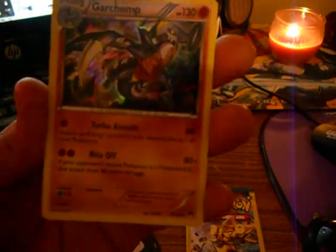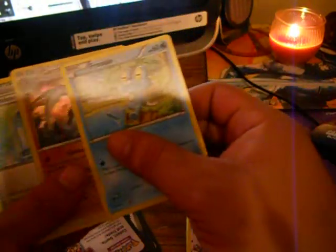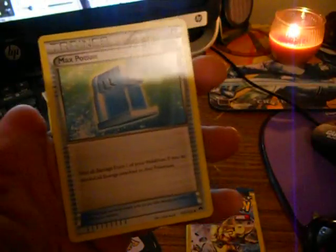Alright, we got a Braviary, a Hollow Garchomp — nice, feels nice, I like this one — and a Max Potion.